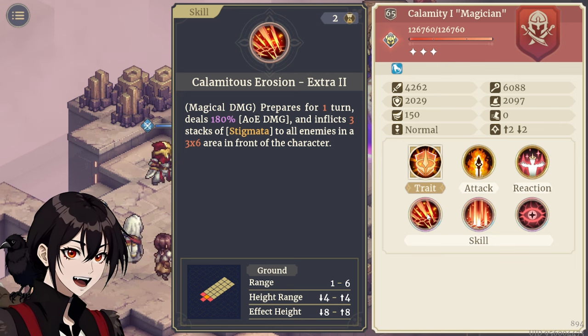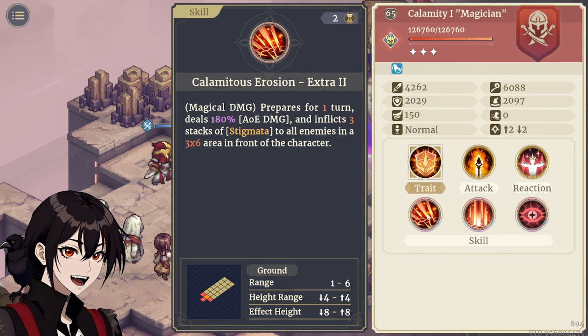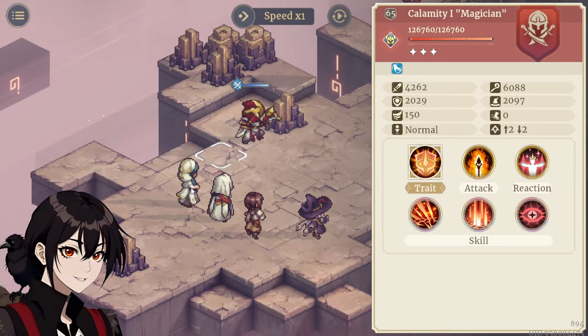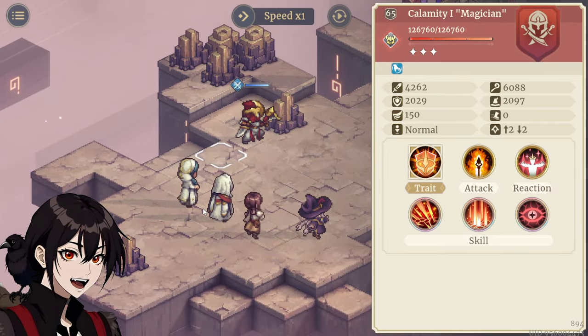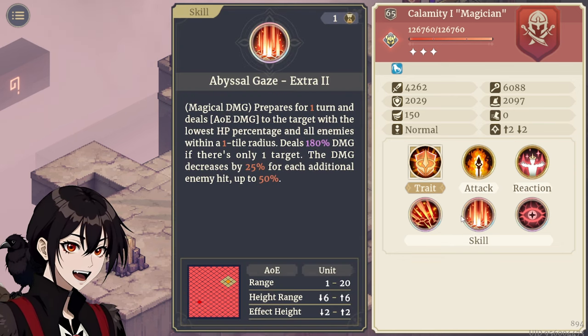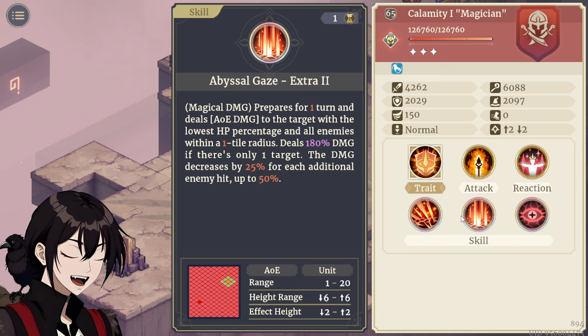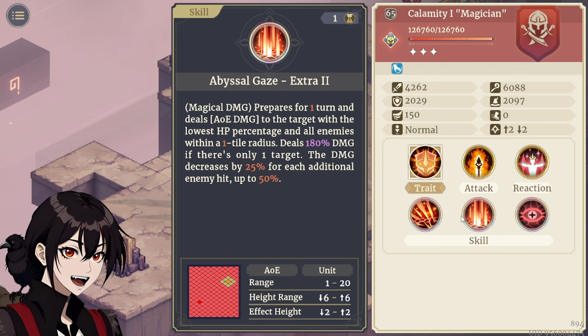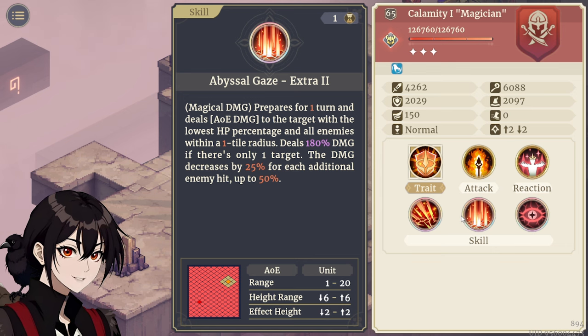Skills-wise, just like the other boss, he goes into a rotation, with Calamitous Erosion starting first, preparing for one turn, dealing very high AoE damage and inflicting 3 stacks of Stigmata. This is a damage over time that can stack up, which is why we're bringing Double Healer, both with the weapon and the Tarots that help clear debuffs — very, very important. Skill: Abyssal Gaze prepares for one turn and then deals AoE damage to the target with the lowest HP percentage, as well as all enemies around them. This damage can go down by 25% for each extra enemy it hits, so if it goes on one of your units, you can just bunch up and try to mitigate this.